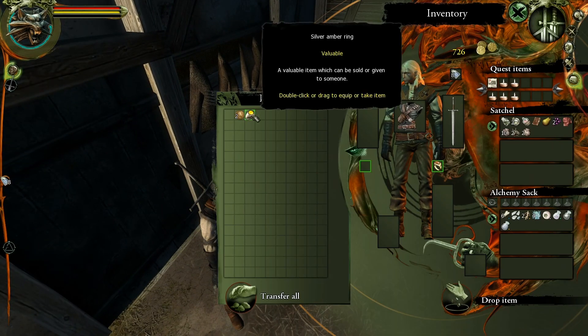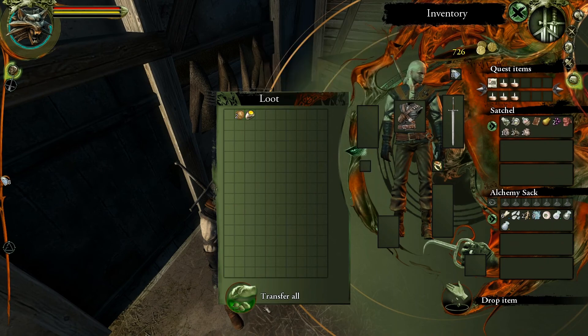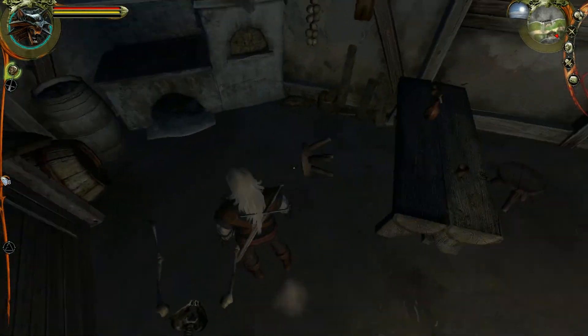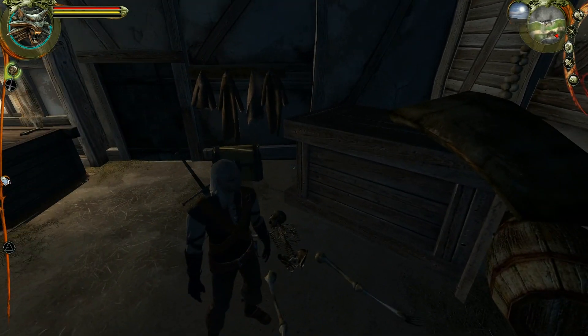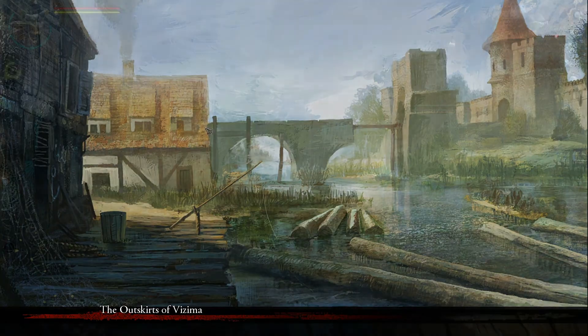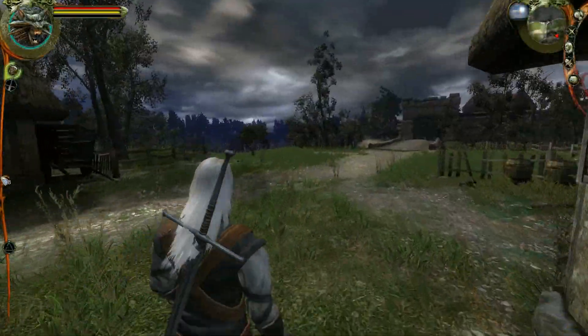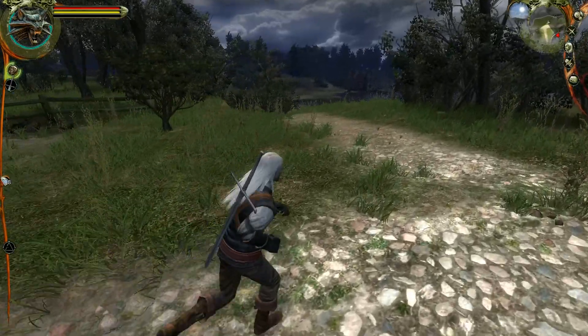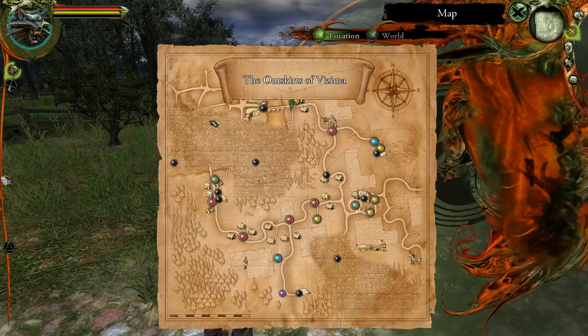Got a trunk down here — another amber ring, which is more money. Just the ring, okay. It's not bad, I don't mind having more money, but honestly I would rather have the books if I could manage it — that would just be better for me. This path is probably a way down to the riverbed.